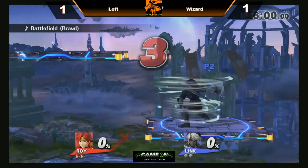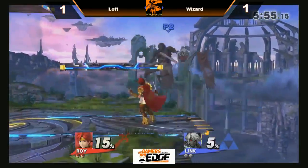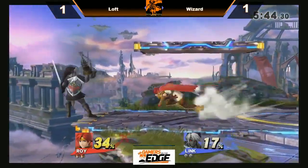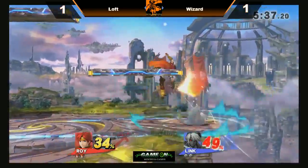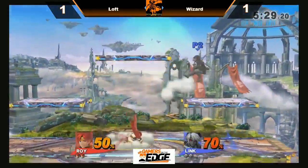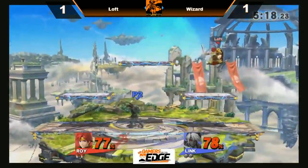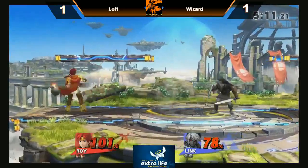Game number three — it seems like all the pools are going to game three so far. Starting out with the down throw, Loft actually DI-ing downward out of that combo. Good grab, gets the side B but no follow-up unfortunately. Using the bow and arrow a lot especially on the approach. Gets the double forward air. Loft applying as much pressure as he can in the air but Wizard is definitely controlling the ground a lot better. The down smash interrupted by a jab from Loft, and another up smash landing for Wizard — a lot of his percentage has been racked up that way.